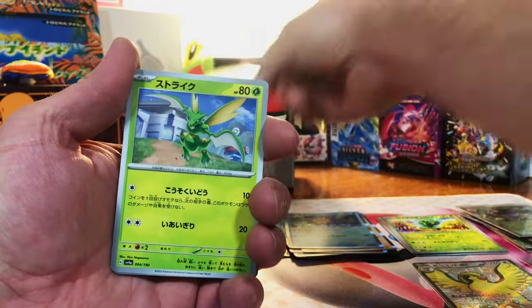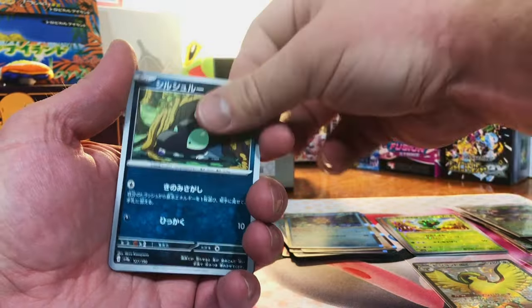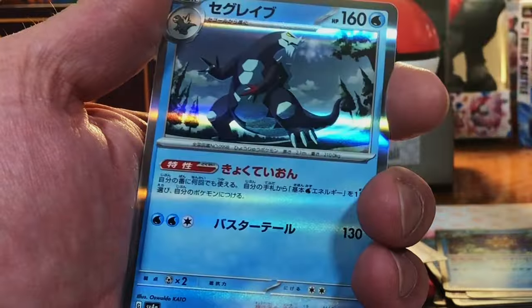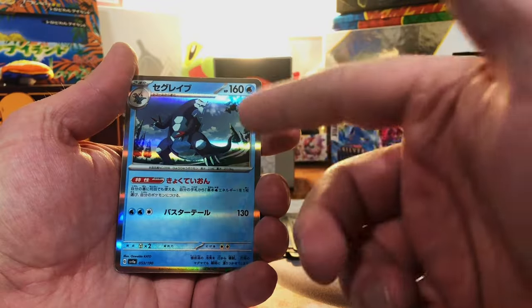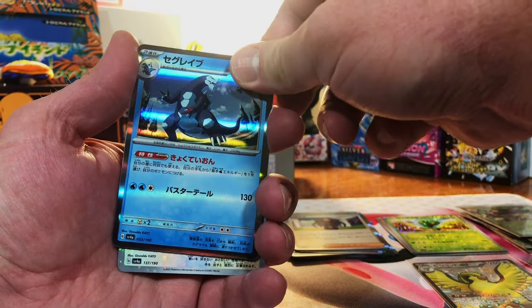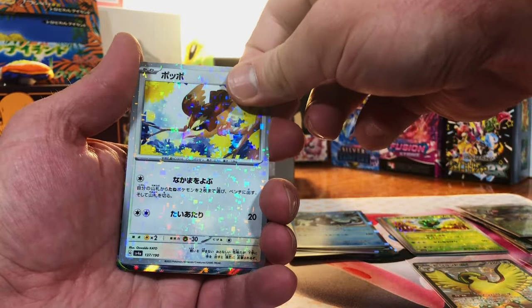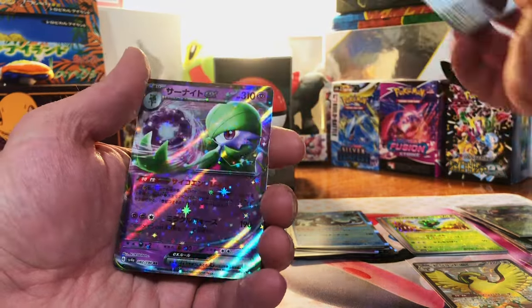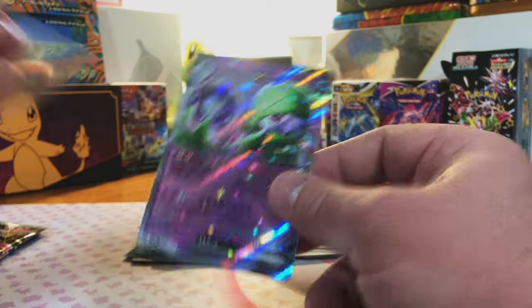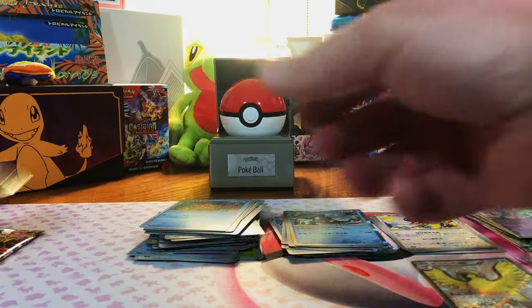I have full confidence that we can still pull a heavy hitter. We got a Gimmighoul. I think this is a Baxcalibur, if I'm right about that. And a reverse Edgequake — nice. Another EX — Garganacl EX. Enough of the EXs, come on. But we did get that nice full art shiny Pidgeot.